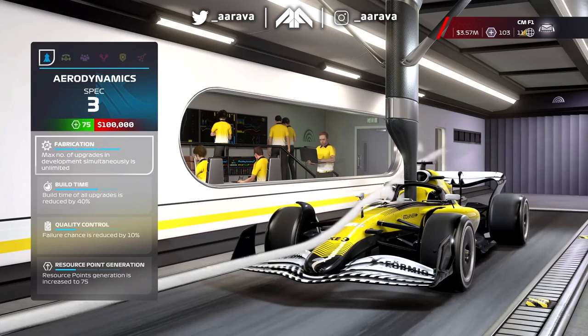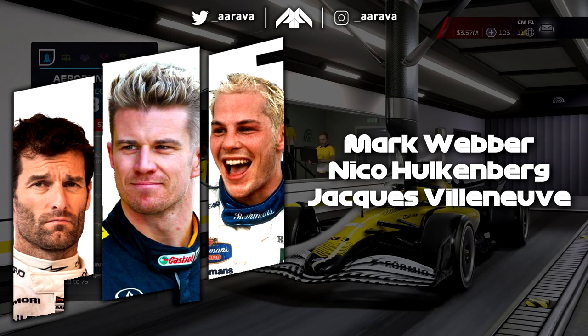Brand new icons are coming to the game, in addition to the icons we've already got from F1 2021. The new My Team icons coming to the game are Jacques Villeneuve, Mark Webber, and Nico Hülkenberg. I hope the icons returning from F1 2021 are also staying, because we've not had any info about them being taken out.